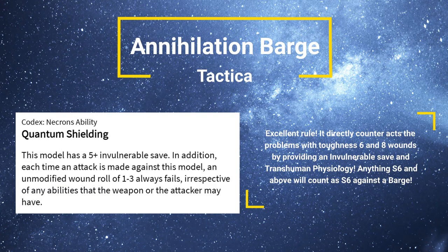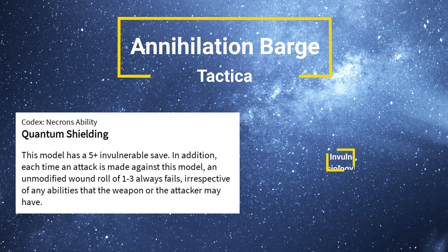Moving on to Quantum Shielding — it's basically the reason why Annihilation Barges are the equivalent of Dreadnoughts in tenacity and toughness. They have slightly weaker stats, but because of this they have a 5+ invulnerable save. An unmodified wound roll of 1 to 3 always fails, so Las Cannons and Missile Launchers are only wounding this on a 4+. That is actually really useful, especially with a 5+ invulnerable save — it makes your Toughness of 6 go a lot further, and it also means your 8 wounds isn't as low as it might otherwise be.